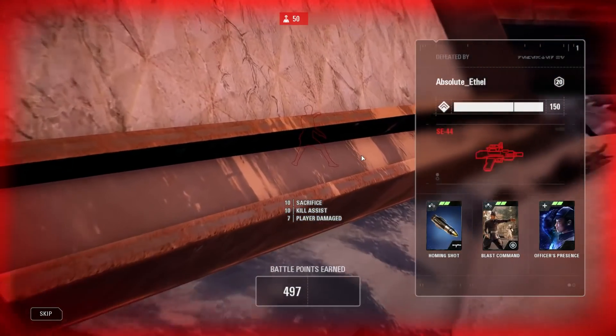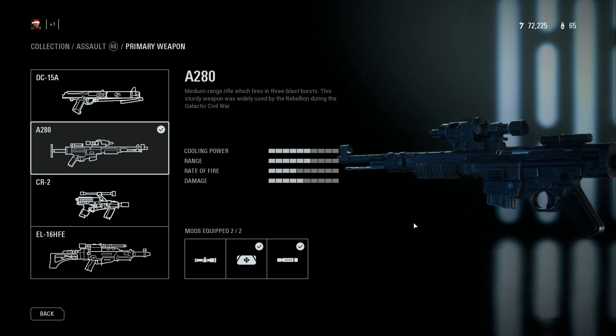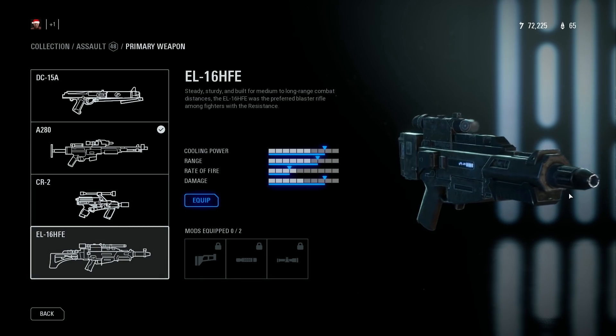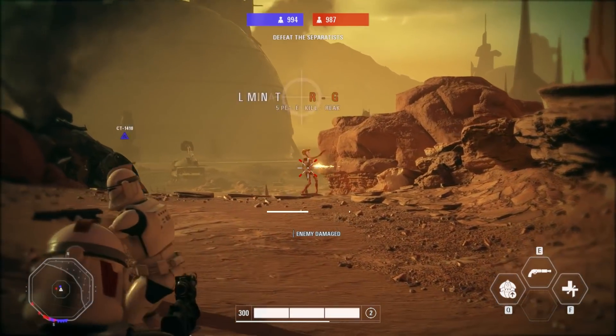As always these are just my personal opinion, so I'd like to hear your top guns in each class down below in the comment section. Let's go over the first class which is the assault class. All three guns in this class in my opinion are great — each of them work great on certain different maps, and I personally feel like the A280 is the best assault weapon overall.